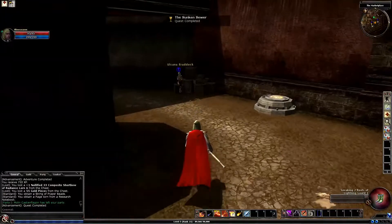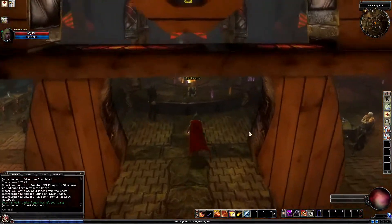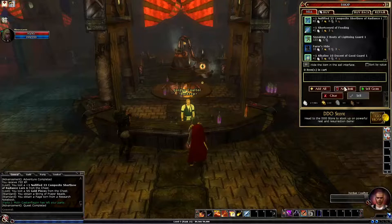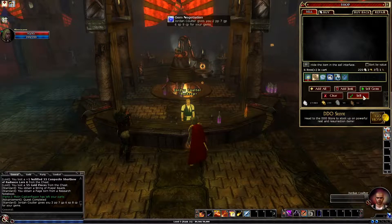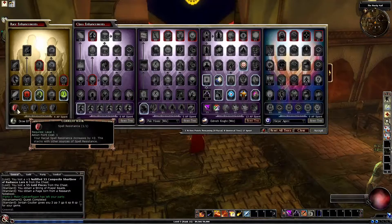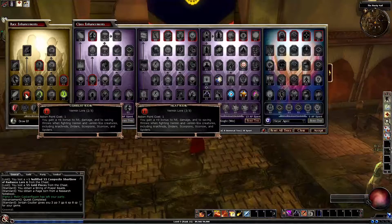Holy crap! Let's go and sell our stuff, and we can enhance ourselves. Trade. It's all short - short bow. Let's just celebrate. We have one enhancement point. I'll take poison - detect poison.